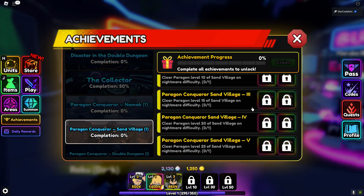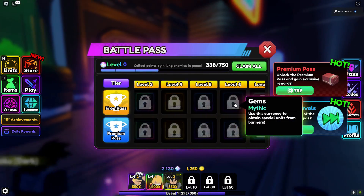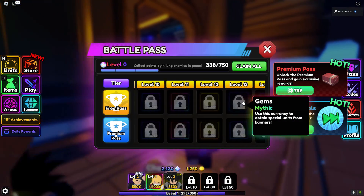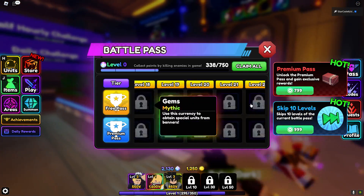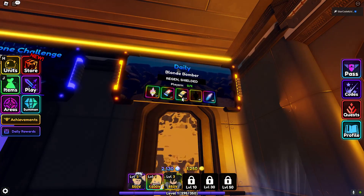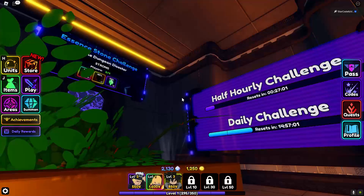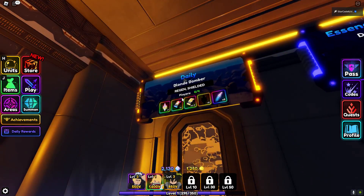You can also get stat chips by completing the Battle Pass. You can also get stat chips from challenges — as you can see, you get stat chips from those — including the daily challenges as well.